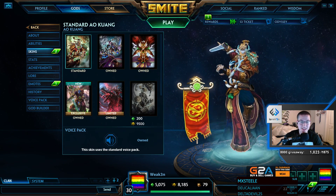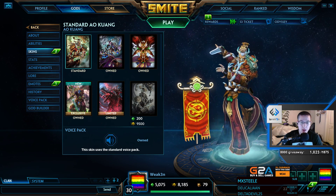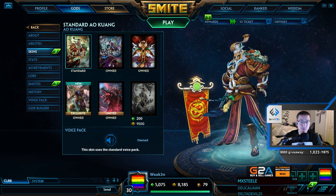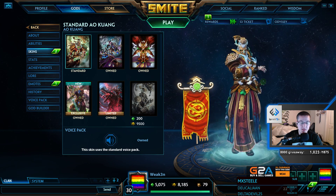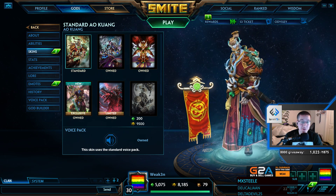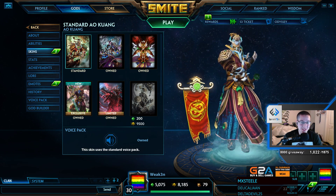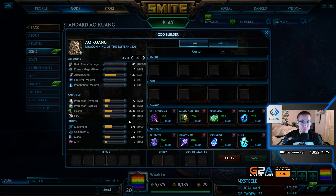What is going on YouTube? So this guide is going to be on Ao Kuang. I know I said I was going to cover all the assassins first, but I decided Ao Kuang is close enough to being an assassin and I literally have been spammed by all of you guys to just do this god. So I decided I would do it early, make you guys happy, and we're just going to jump right into it as always and go right into the item build.